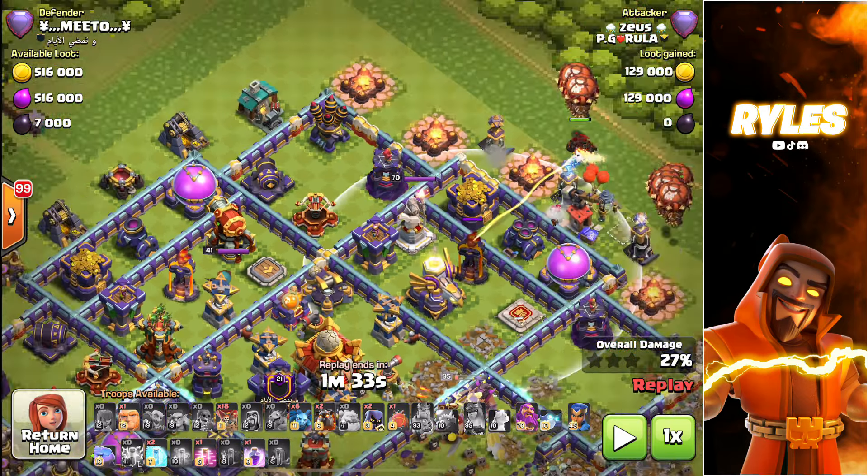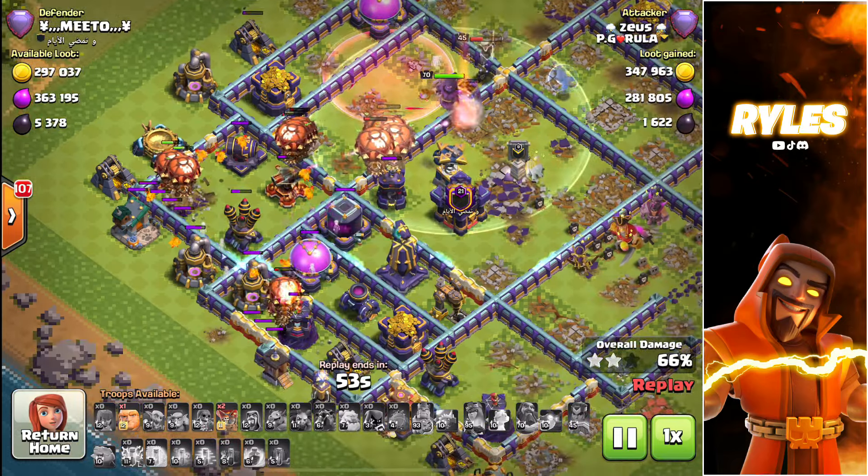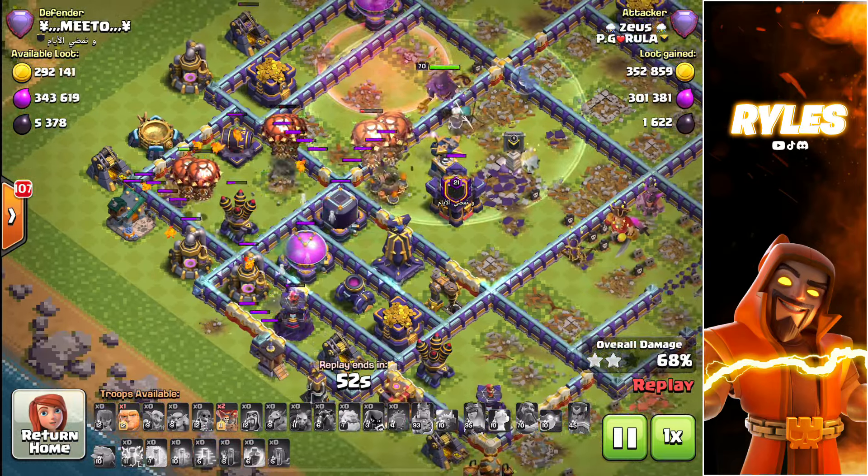Then I send in the Royal Champion, followed by two headhunters, the blimp, and the lava hound as always. Look at my rage spell — it covers the scatter behind the Town Hall as well, and my yetis are still raged up even when they are away from the Town Hall. It's maybe making the one percent difference. The Lalo is probably always the same — it's just a thing about practice. In the end some loons are alive and the Royal Champion is still going.